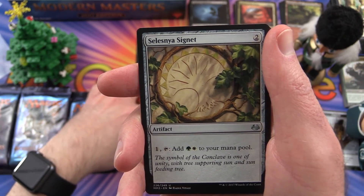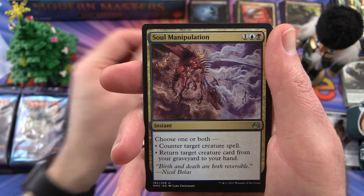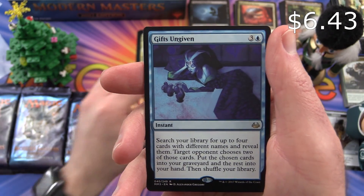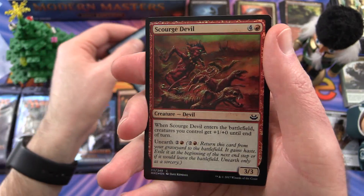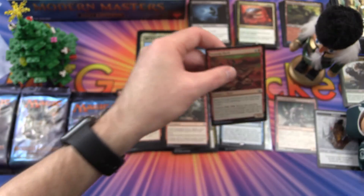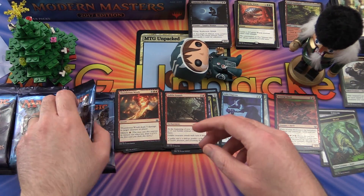Uncommon is a Selesnya Signet. Soul Manipulation. Goblin Assault. And Gifts Ungiven is the rare. And a Foil Scourge Devil — very nice. And a Beast Token.